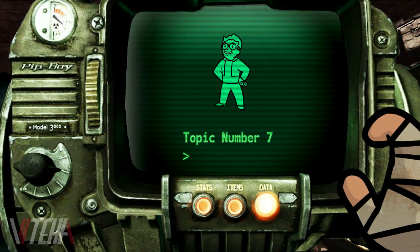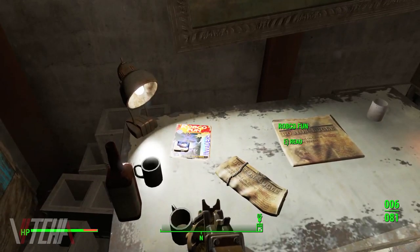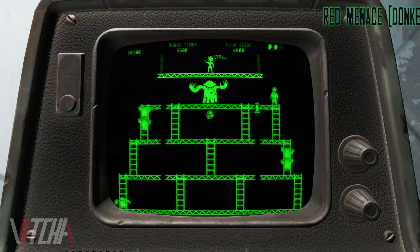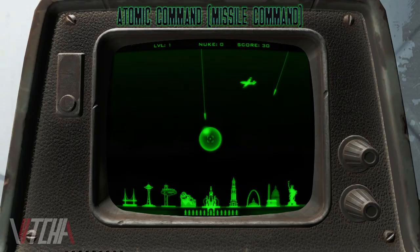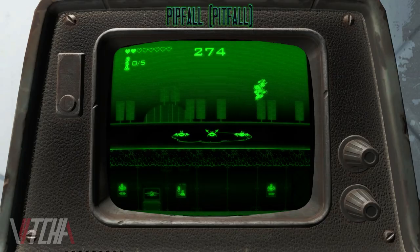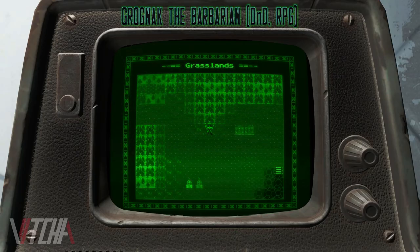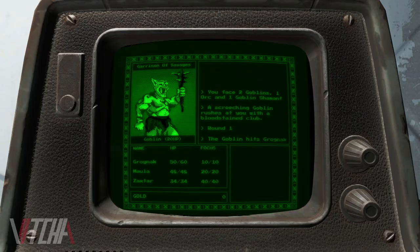For the next one, we're going to look at the Pip-Boy Game Boy. You can find five special holotapes across the Commonwealth. Each tape is a parody and nod to a game that at one point paved the way for gaming as it stands today. Those games are Red Menace — a parody of Donkey Kong — Atomic Command like Missile Command, Zeta Invaders like Space Invaders, Pitfall just like the Atari classic, and last but definitely not least is Grognak the Barbarian in the Ruby Ruins. The Grognak game is more of a nod to old school text and image based RPGs as a genre rather than one specific game, but it's definitely my favorite celebration of gaming of the bunch.